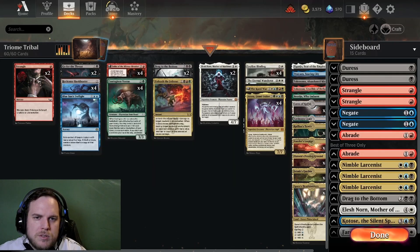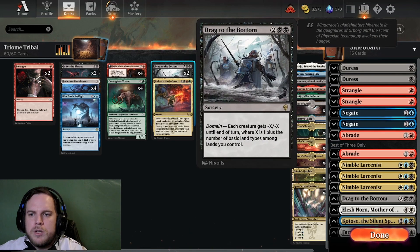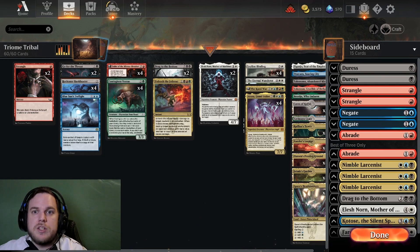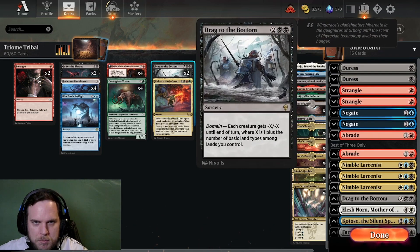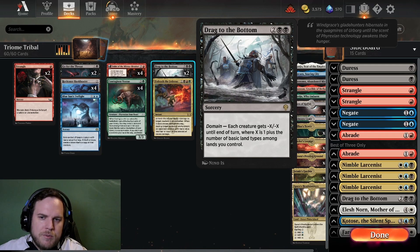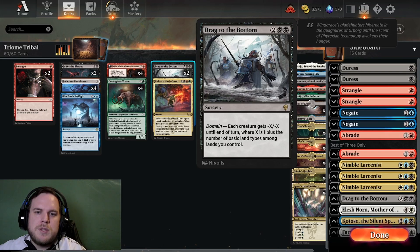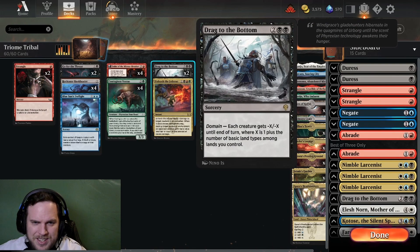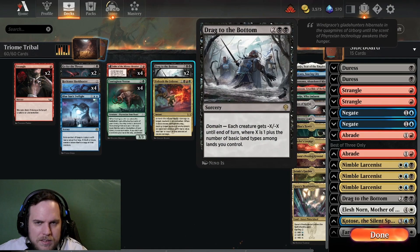The artifact or enchantment destroyed has to have a mana value less than or equal to the amount of excess damage. So it's nice to hit a Bankbuster while killing something like a Shell Red threat. We also play two Drag to the Bottom. You can definitely play more if you feel the meta calls for it — if you see a lot of aggro decks play more, if you see more control play less. Drag to the Bottom is a four-mana domain spell: each creature gets -X/-X until end of turn where X is one plus the number of basic land types among lands you control. With the triomes, we usually get -6/-6, which is really nice because it doesn't hit Atraxa or Elesh Norn.